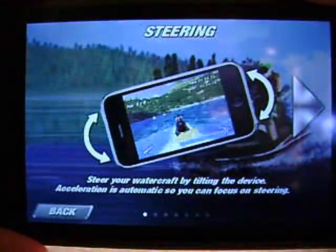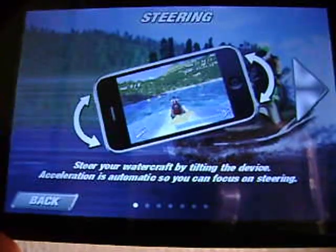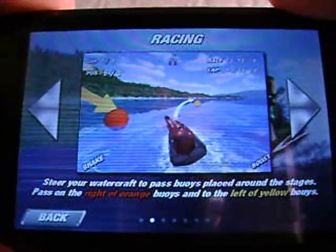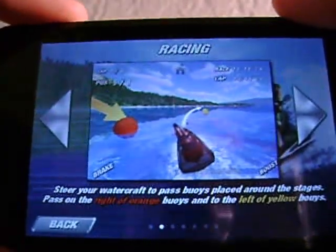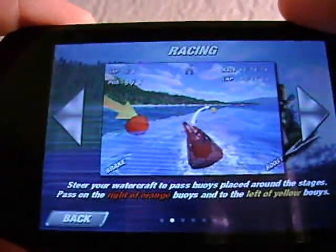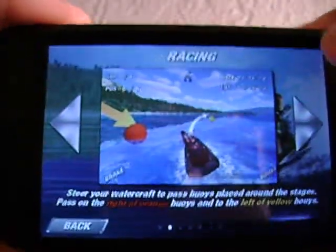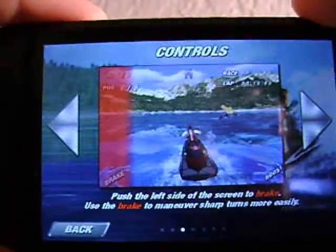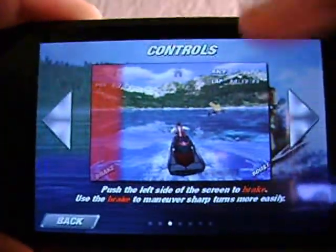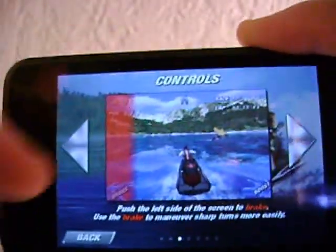Let's go into how to play. It says steer your watercraft by tilting the device — acceleration is automatic so you can focus on steering. Steer your watercraft past buoys placed around the stages: pass on the right of the orange buoys and past the left of the yellow buoys. I'll show you guys what that's all like when we get to the actual game. There are two things in the game: a boost and brakes. If you touch this side of the screen it is boost and if you touch this side it's your brakes.